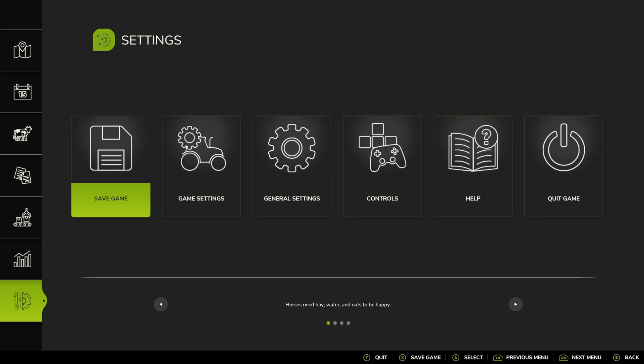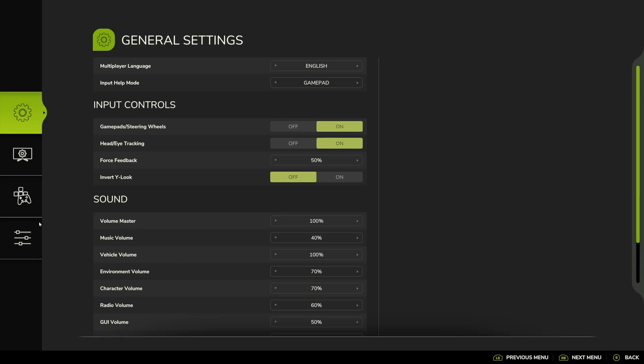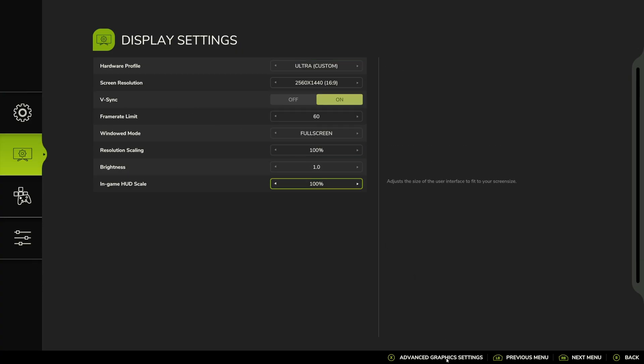Let's jump out of the game and go back to the main menu. Go down to options, change to graphics, then choose advanced.